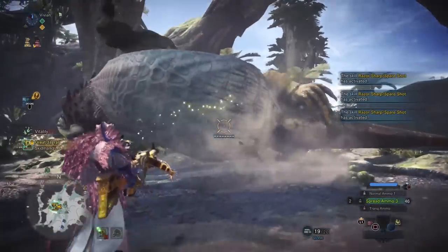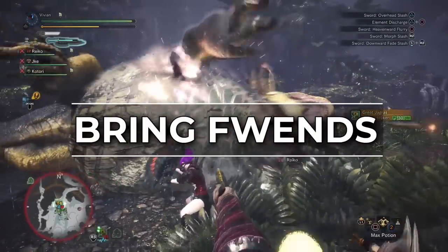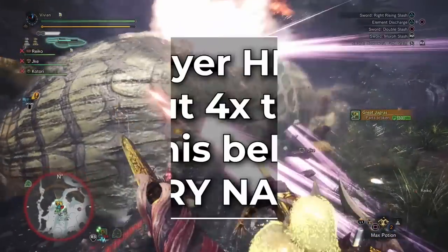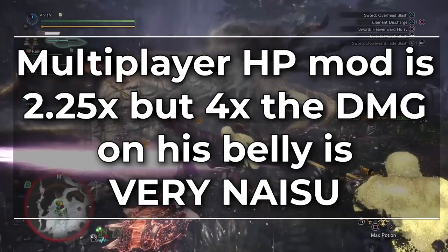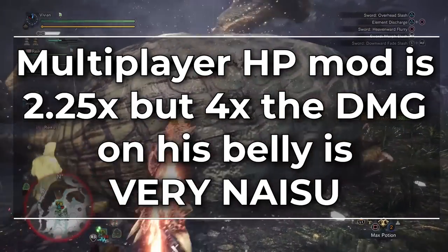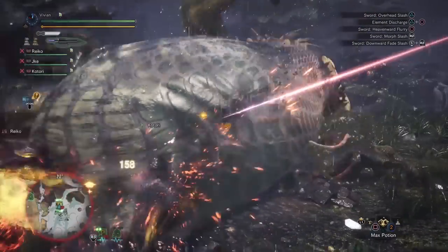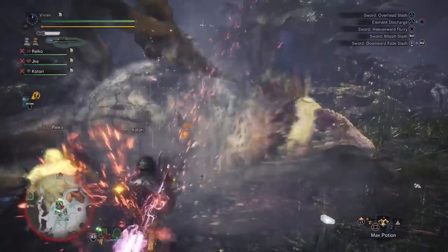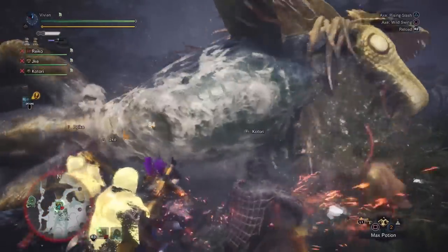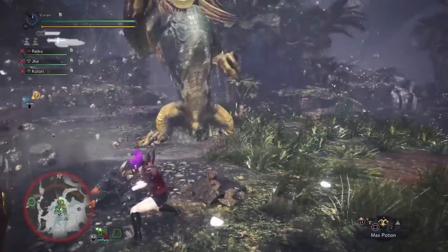Chungus KO's very easily, so take advantage of this — it's a reason why you want to bring friends. The multiplayer health multiplier is only 2.25, but 4 sources of damage at once on his very big belly during that 20-second trip can lead to a very fast Chungus kill. This makes Chungus the only monster where you may genuinely have more consistently fast clear times with a group compared to solo.